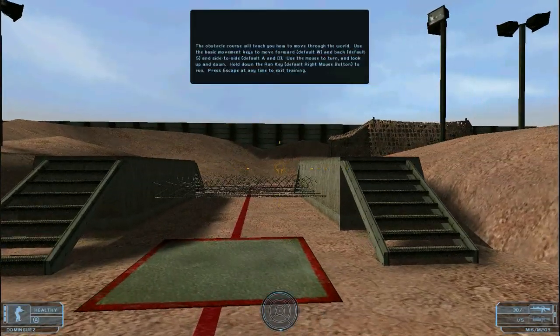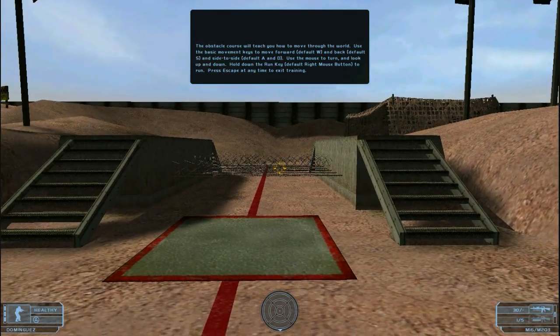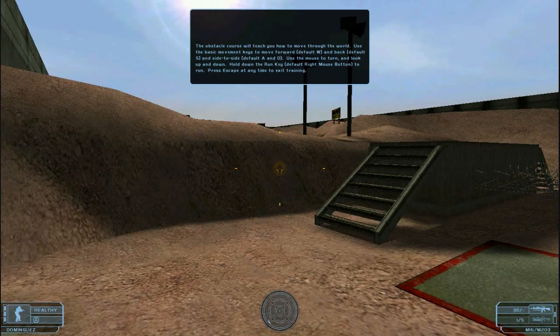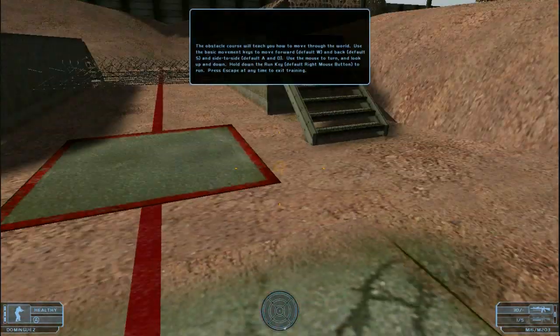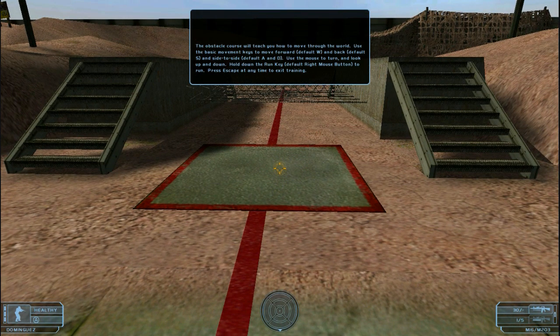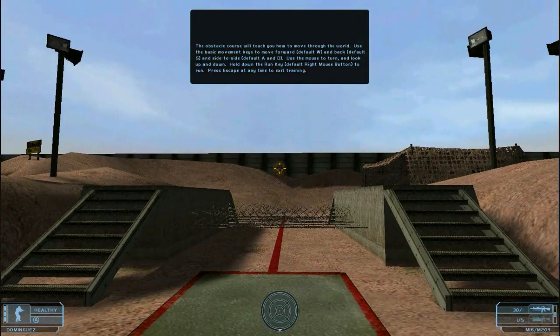The obstacle course will teach you how to move through the world. Use the basic movement keys to move forward and back and side to side. Use the mouse to turn and look up and down. Hold down the run key to run. Press escape at any time to exit training.